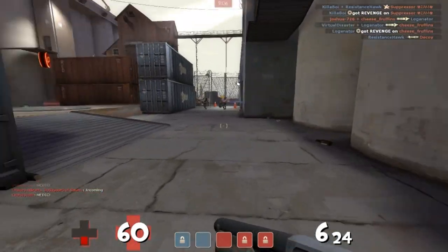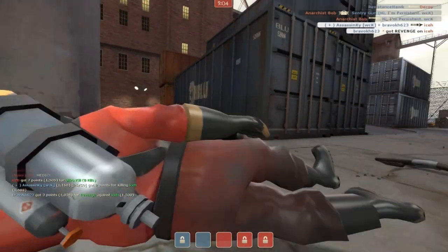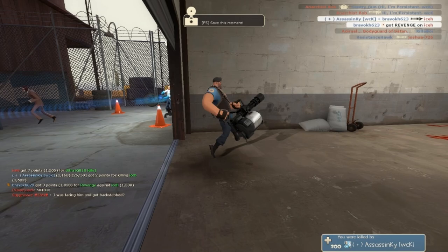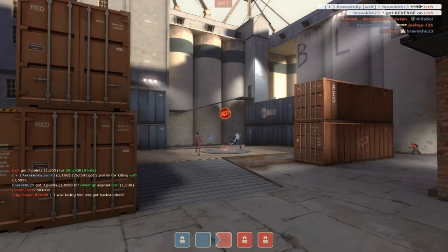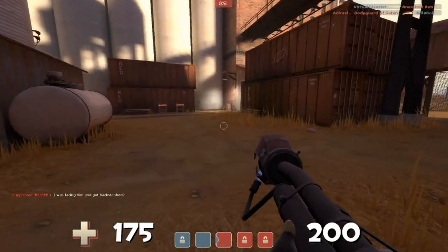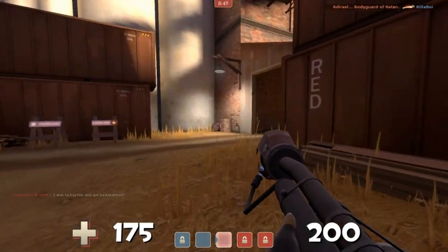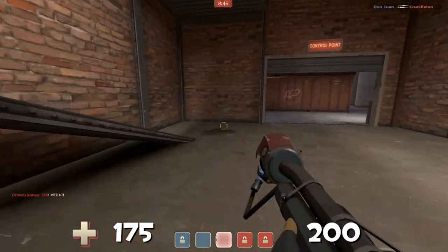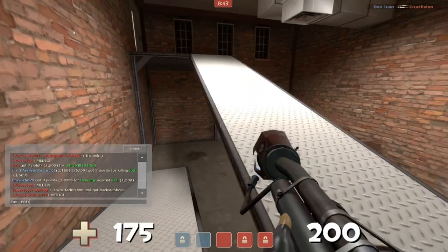We have a lot of power classes on both sides. They have resorted to an absolute ton of heavies — I think maybe three heavies and three engineers — so the epic turtling strat. But of course they're able to push up, because they do have a medic healing those heavies, which is never nice if you are a pyro. Medic-heavy combos you usually want to stay clear of, unless you are able to do stuff with the backburner. If you are able to get behind the medic or the heavy, that's always nice.